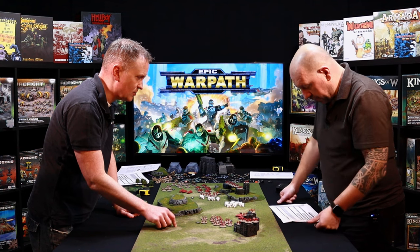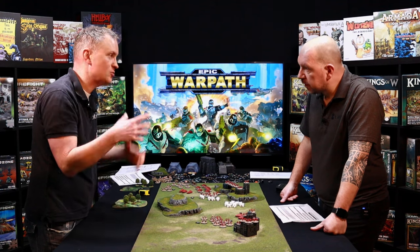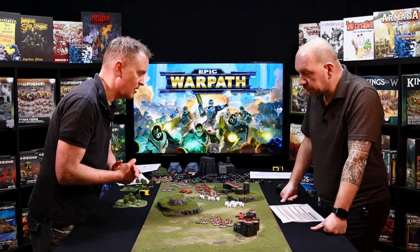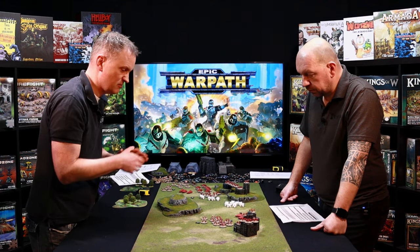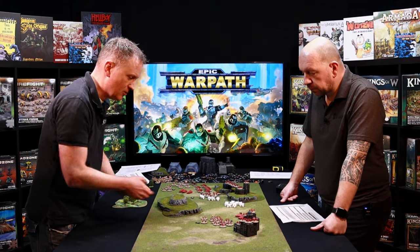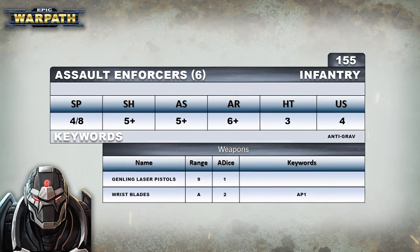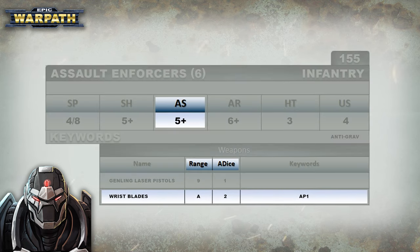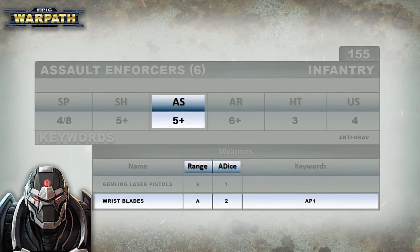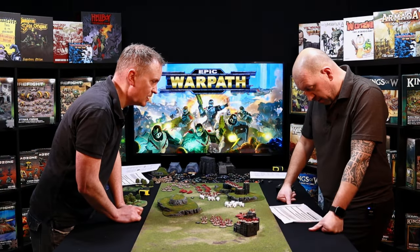Just like with shooting, everyone on their profile will have an assault weapon — teeth and claws or something like that. It'll have an 'A' for the range which means assault, and it tells you exactly how many dice to roll per base, plus any special rules like Vicious, AP, etc. For example, assault enforcers have wrist blades with two attack dice per base and AP1, which lowers your armor.